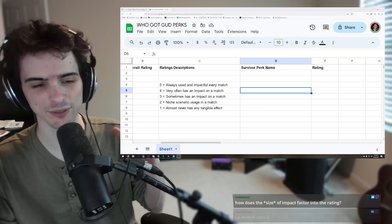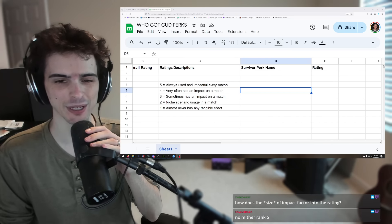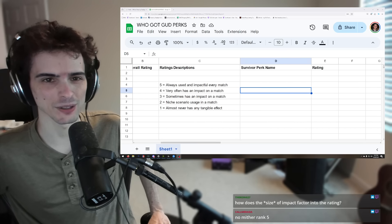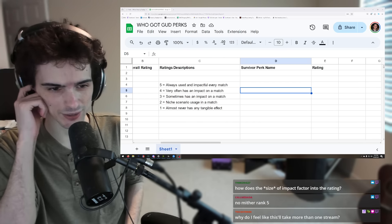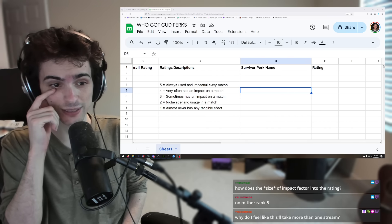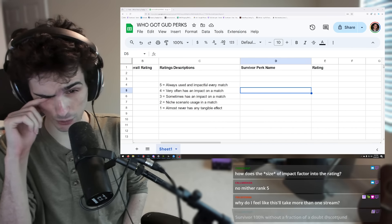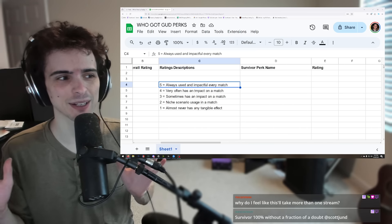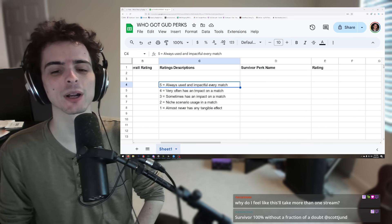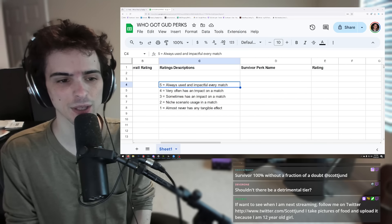I wanted to do this live because I wanted people in chat to help with ratings, since a lot of these are hard to get exact values for — it's very subjective a lot of the time. Some of them are not subjective, but some of them are pretty damn subjective. We're going by the impactfulness on a match.